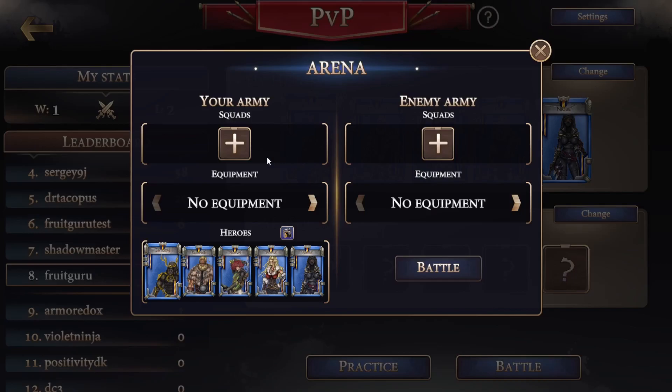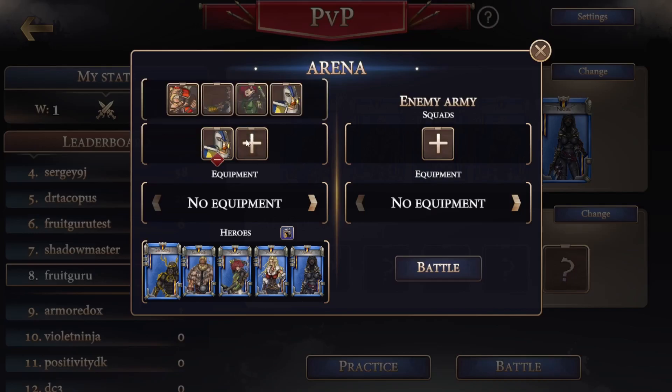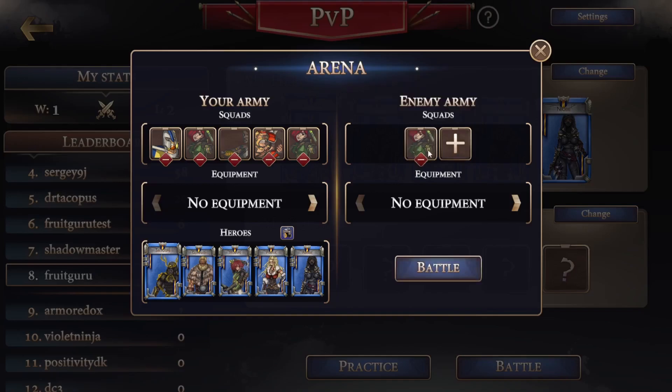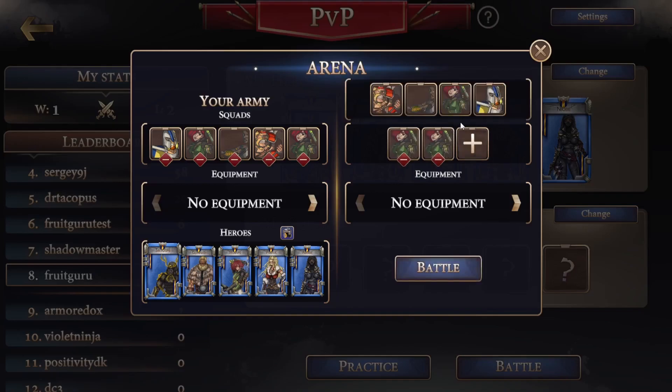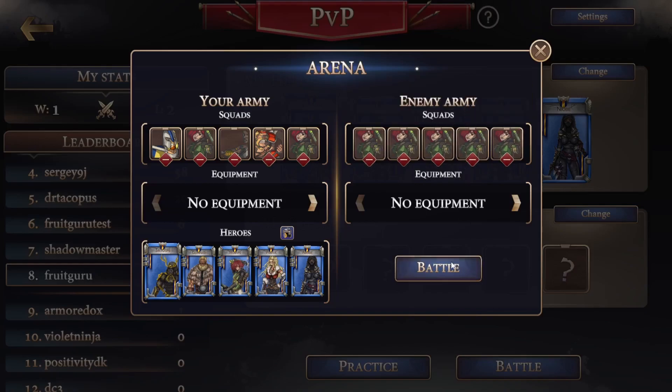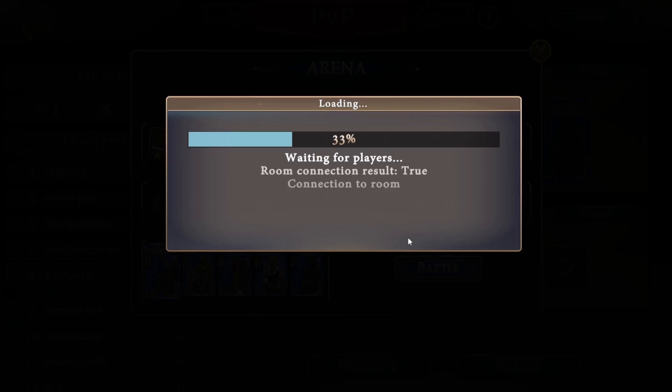The next thing we should see is that the practice arena is now available. This allows a player to practice their combat skills by selecting both their own troops as well as their enemies. It's worth noting that this tool allows you to use troops you may not have yet access to, so as a player you can get a feel for what you like and what kind of army you wish to recruit at no cost, and without having to lose troops you've trained when coming up with new strategies.